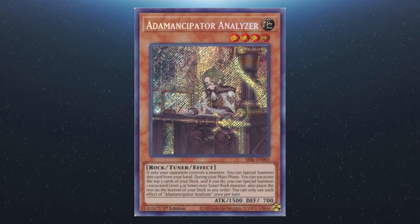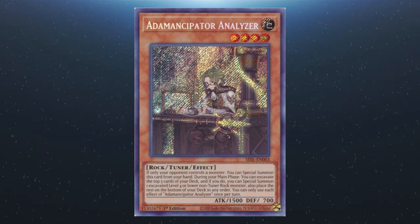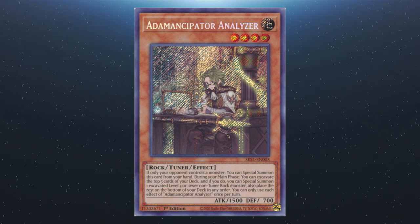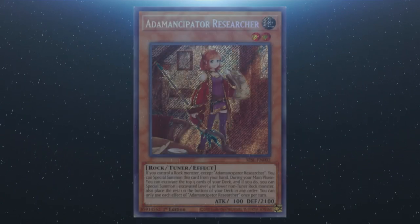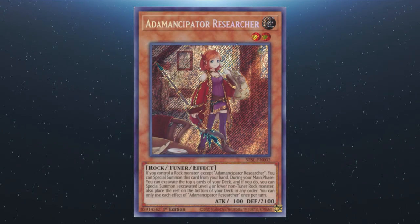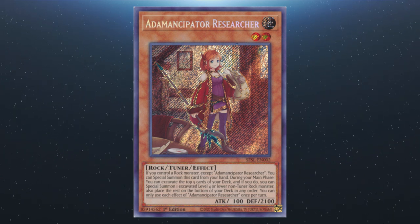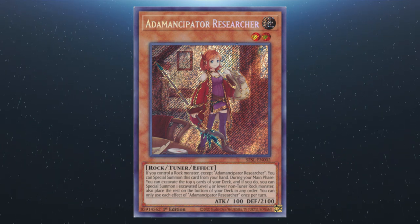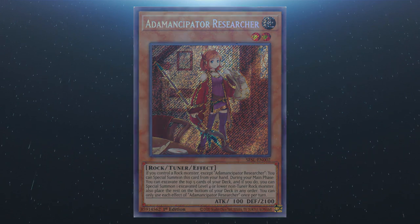Starting with Adamantipator Analyzer: if only your opponent controls a monster, you can special summon this card from your hand. During your main phase, you can excavate the top five and special summon one level four or lower non-tuner rock monster, then place the rest on the bottom of the deck in any order. Each effect is a hard once per turn. Next, Adamantipator Researcher — probably the most expensive card in the main deck: if you control a rock monster except Researcher, you can special summon it from your hand. Same excavation effect applies. Each effect is a hard once per turn.